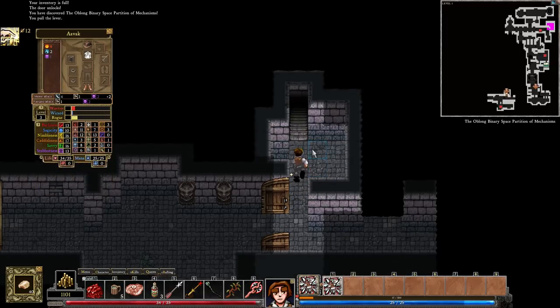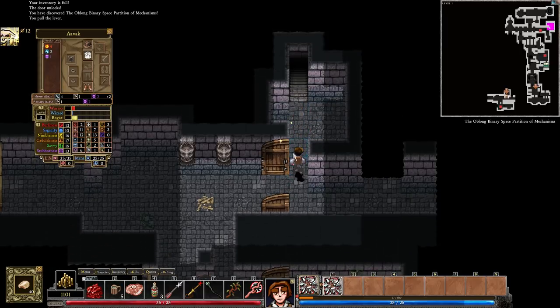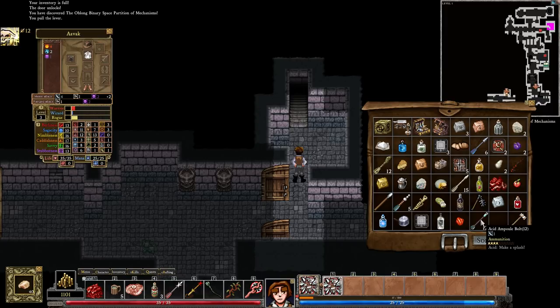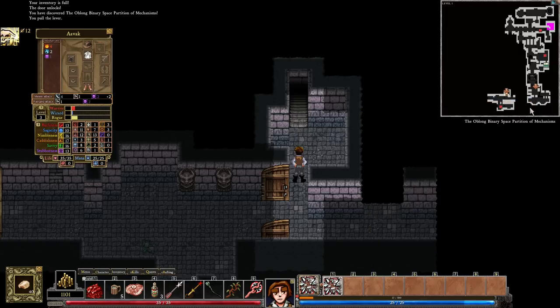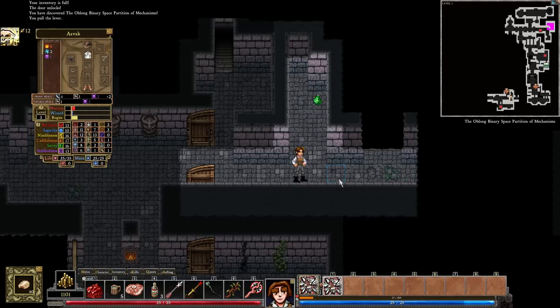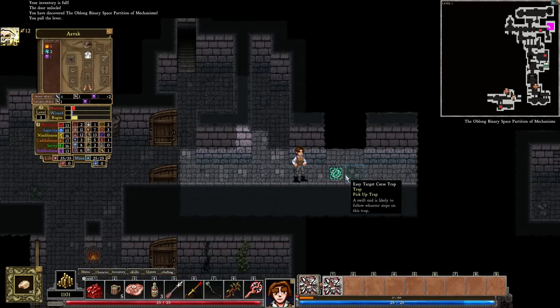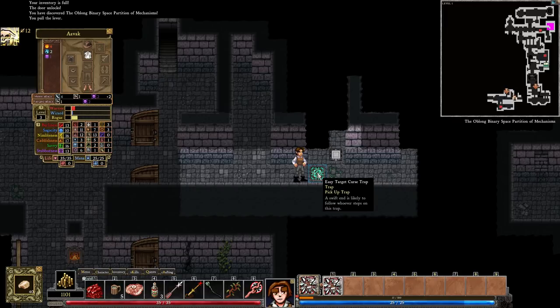There is something there. The Restful Penguin — that's actually quite a decent mace, honestly. However, I am not skilled in mace use, so we're going to be passing that up. An easy target curse trap.